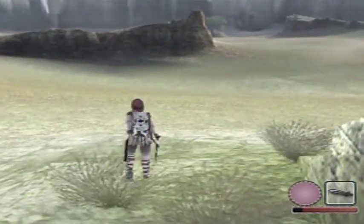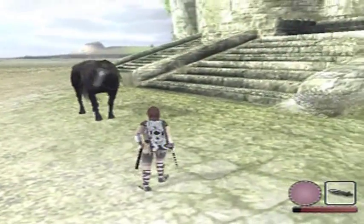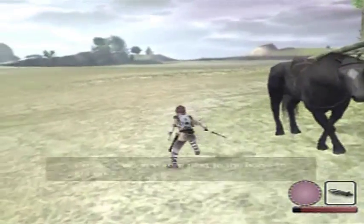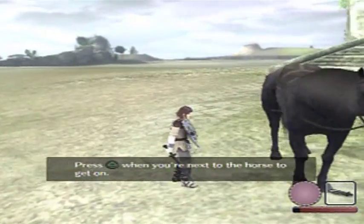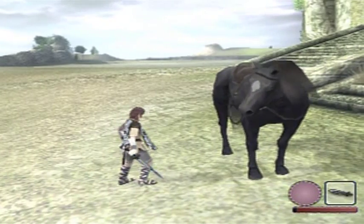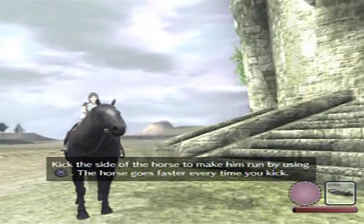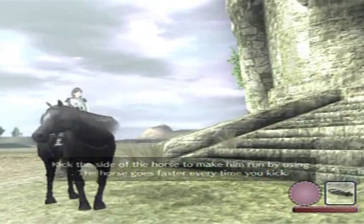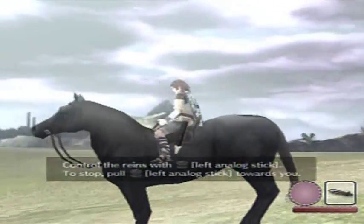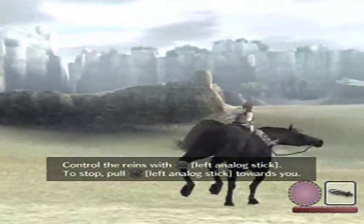That gauge at the bottom corner that I just lost health on — yeah, that's my health. Why I explained what the R1 button is: when you're next to something and you jump towards it, you can press that button to grab onto it and you'll climb onto said thing. It's much easier to get on top of your horse that way.